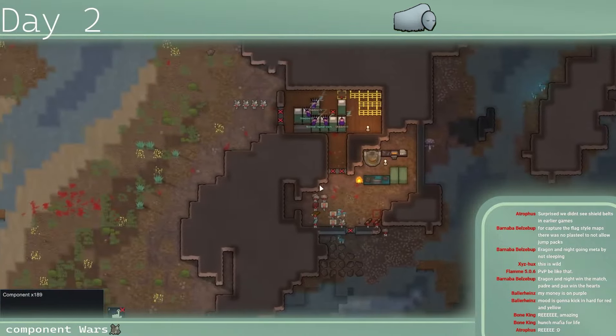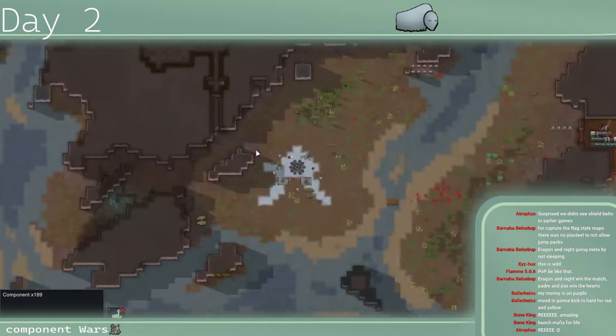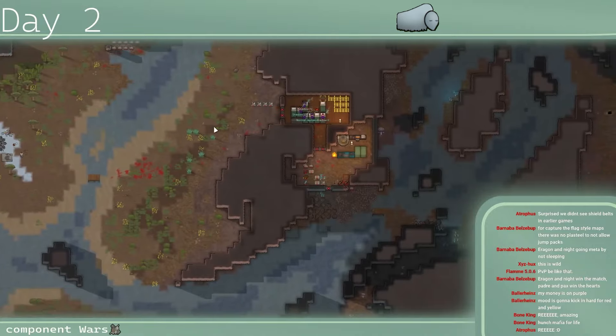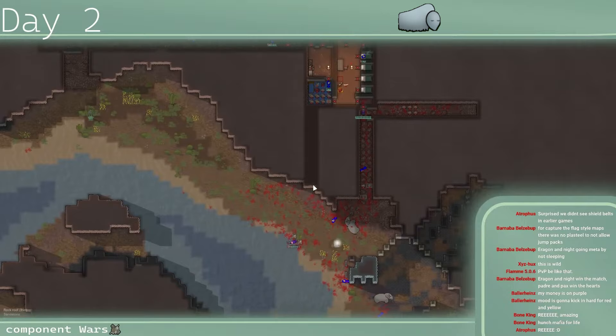Looking at the component lead — it's not even close. Purple has all the components Yellow got plus all their own. There is no doubt Purple is uncontested as we wrap up into the last day. I'll pop this on 2x speed since people are kind of chilling right now.